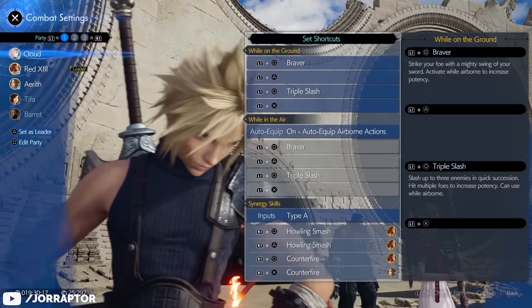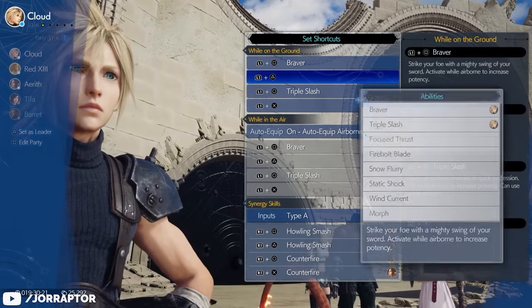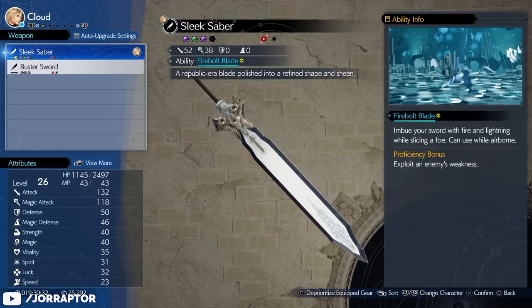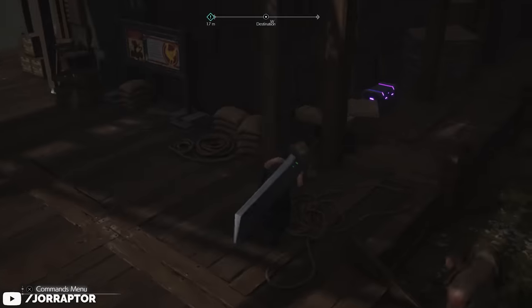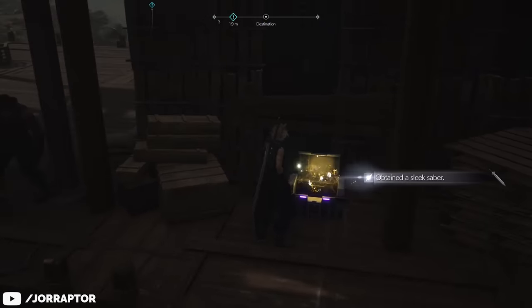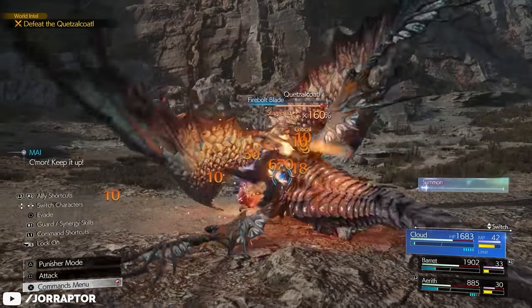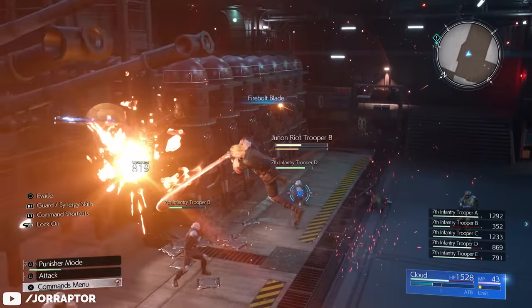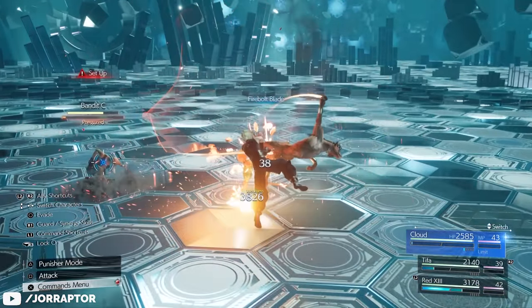I put Firebolt Blade for Cloud as a shortcut because it's really one of the best weapon abilities for Cloud. You get it by equipping the Sleek Saber, which you find very early on at the abandoned dock — you go there for the main story anyway, so it's hard to miss. You have to use the weapon often to unlock this ability for other weapons as well. It's really strong especially against human enemies and targets weak against fire, as you basically do a fire ability without spending MP.